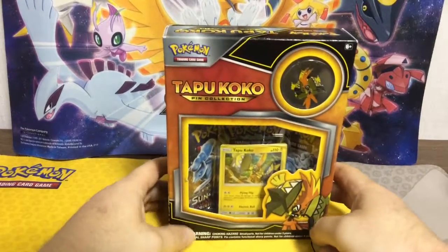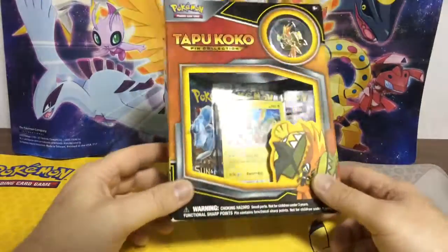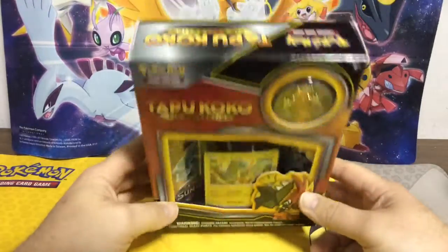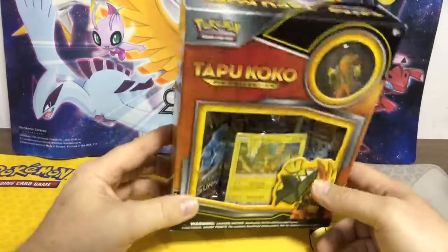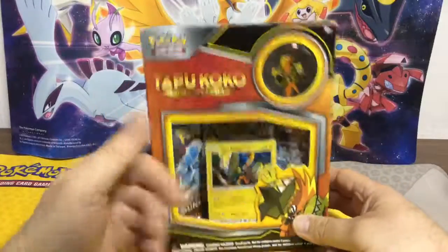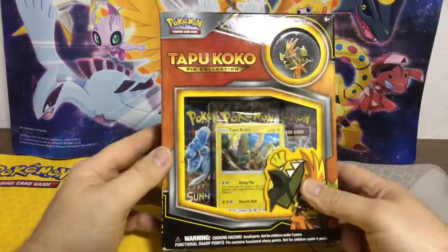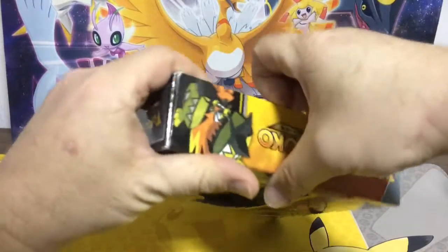Hello and good morning everyone. Today I've got a Tapu Koko pin collection. I got this from Walmart — it was on rollback, it was only $9.98, so less than $10.00. Which isn't bad for three packs and a promo and pin. You get a playable promo and you get three packs of Guardians Rising inside. So let's get this thing open and see if we can get anything good.